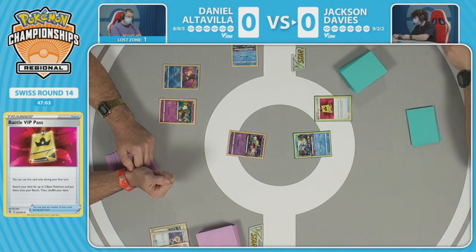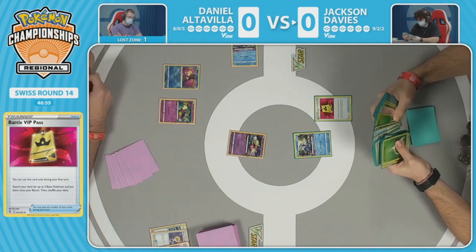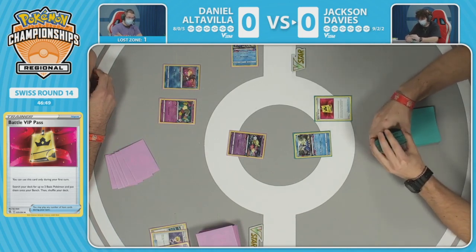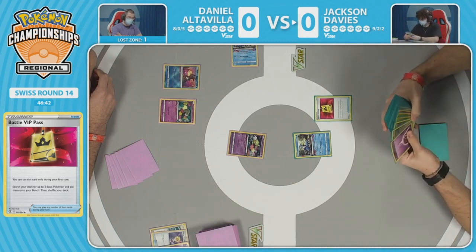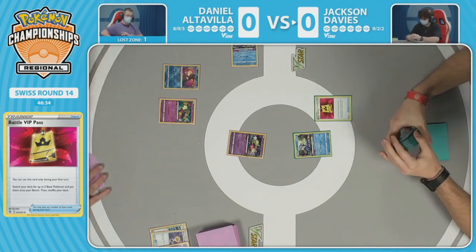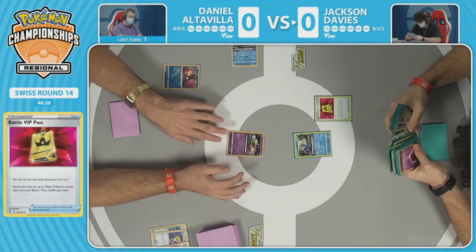Daniel pulls the deck and then hesitates — going to take a very deep look right now. Keeping track of energy is so important for Jackson's deck because the amazing Raikou and amazing Rayquaza require very specific energy attachments for their respective attacks. You have to consider your deck, prize cards, and what you've sent to the lost zone already when deciding what to sacrifice off a flower selecting.